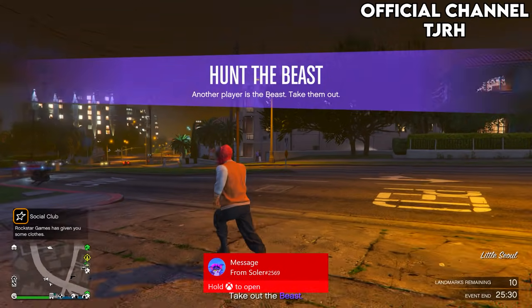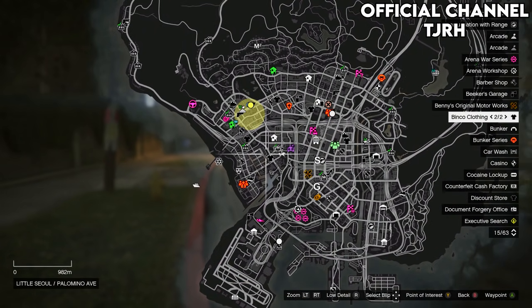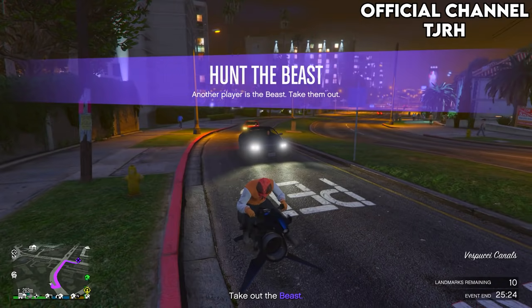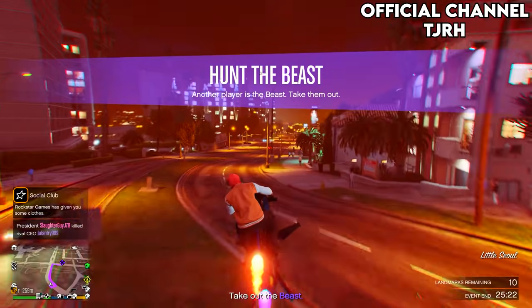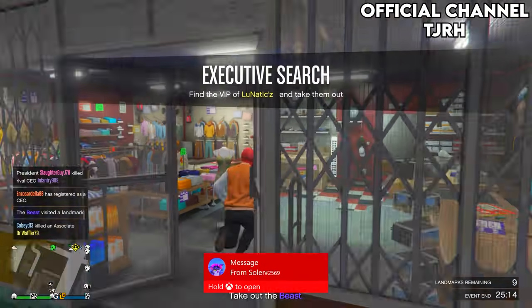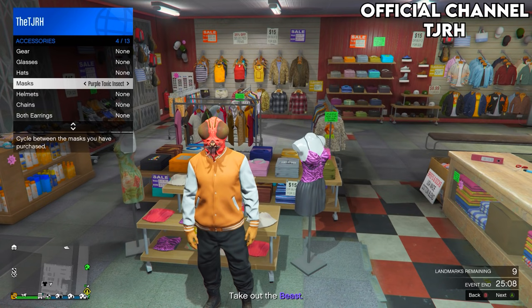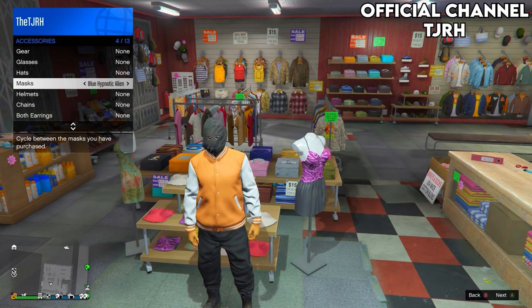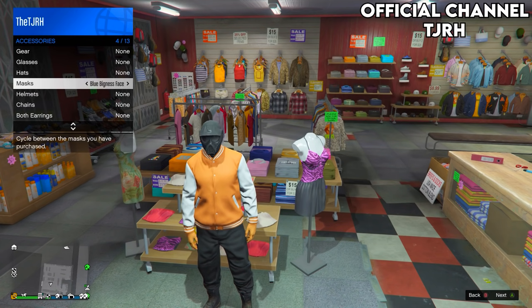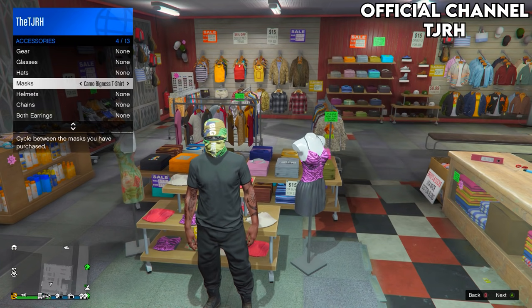You should now load in with the same outfit from the mission, which includes the black joggers. All you want to do is go to a clothing store where you can change the shoes. Before you save the outfit, make sure you remove the mask. Don't worry if your top turns into a normal t-shirt when switching masks — you will still have the black joggers.